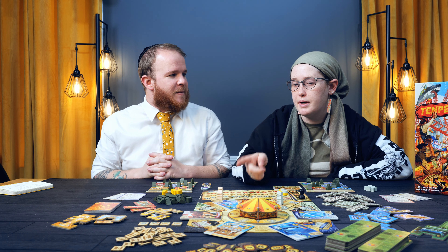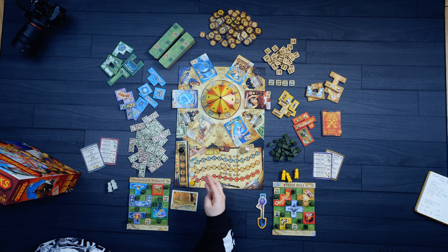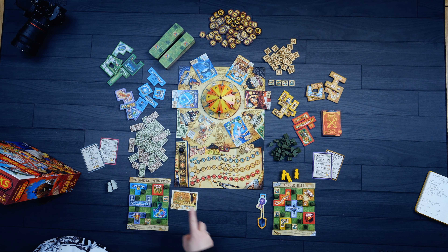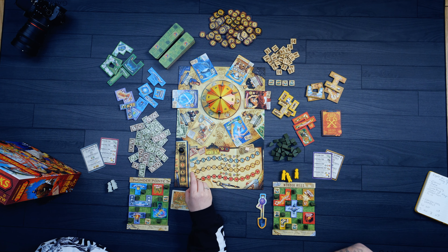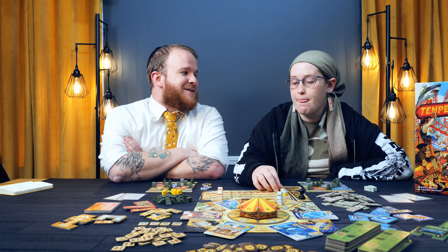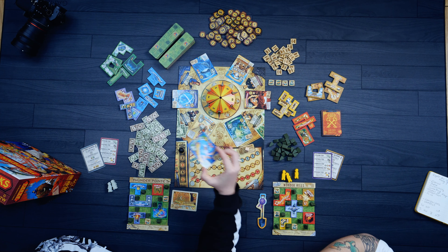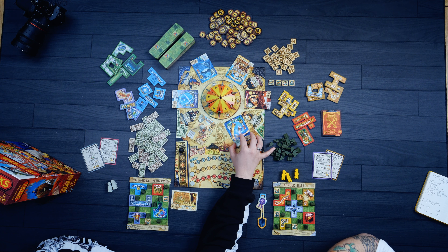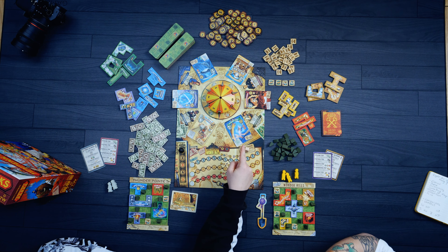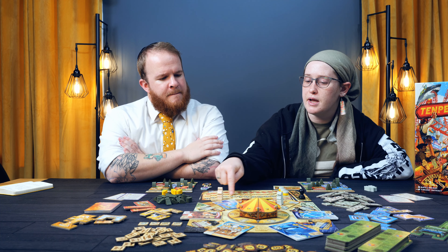At two players, it is hard to cycle through some of these decks and see all the attractions and pieces that might be more fitting for you. I almost wish that between rounds you would clear off any spot that didn't have a worker on it and take that attraction off, so you were getting through the decks quicker. With more players there's more cycling, but you also have more limited areas to purchase from. If someone took a piece you liked, you wouldn't be able to get it until next round. There are some private objectives that give points for having one of each color, and those are harder to complete.